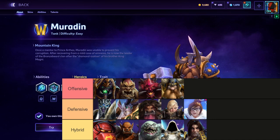You typically want to draft him into squishier backlines, but you can draft him into almost anything and it'll work just fine. Anyway, I'll explain a bunch more when we're in the game, so let's hop right into it.